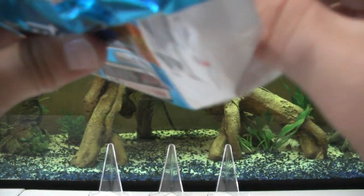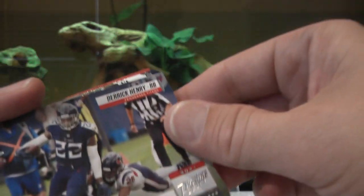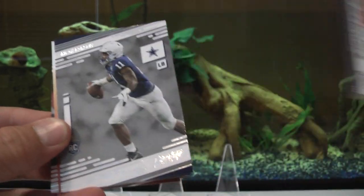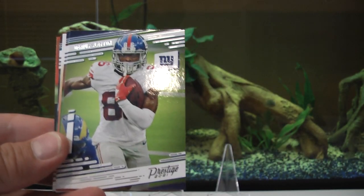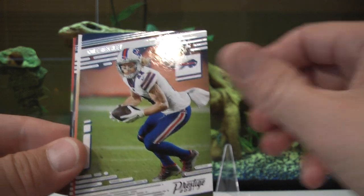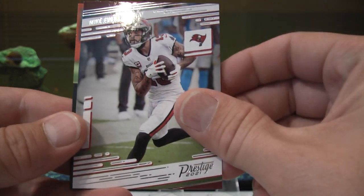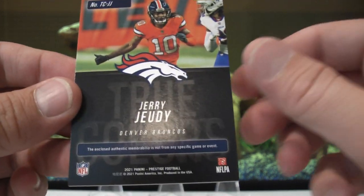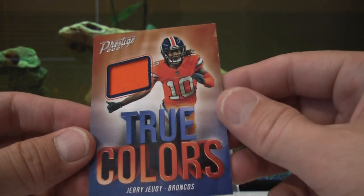I think we might have - we do, we have a thick card in here, we have a memorabilia card! We'll put it in the back. Derrick Henry signs off with touchdown in overtime - another Derrick Henry insert. Micah Parsons rookie, Aaron Donald. We got one of the elusive, not-guaranteed mem cards! In our first box we had one, this box also. Darius Slayton, Cole Beasley, Miles Garrett - Mr. Helmet Swing - Mike Evans, and our mem card... it's gonna be Jerry Jeudy! Second year Jerry Jeudy, the Broncos.